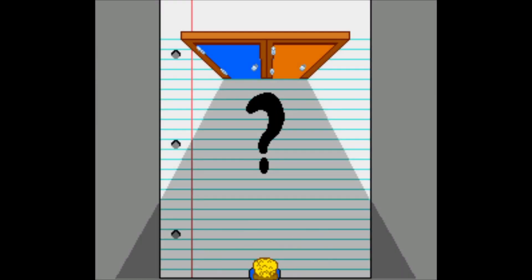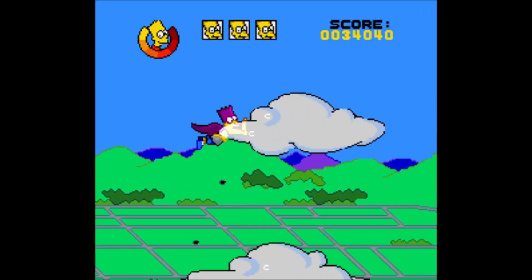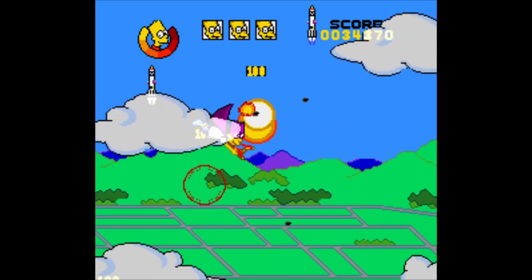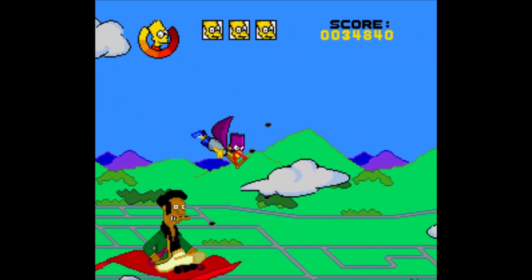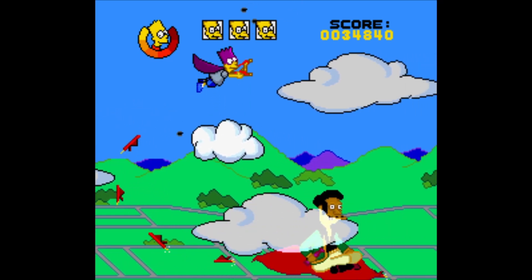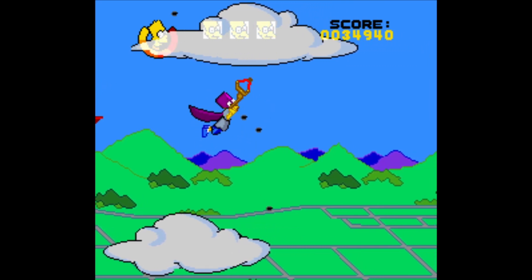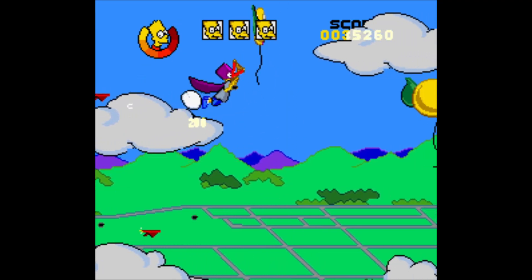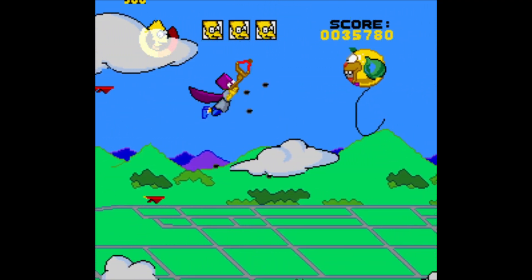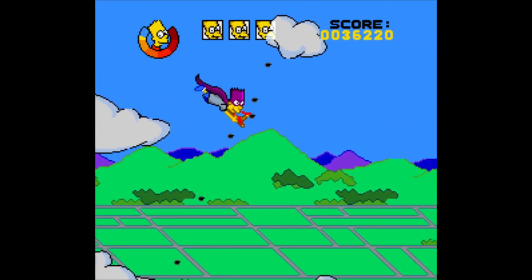We're gonna go blue door this time — saving the orange door for last. In this one we are playing as Bartman, and we're essentially just going to blast through this level. It's kind of like those old games where you're in a fighter plane just trying to stay alive. It does get a little intense towards the end but the first part is really not that bad. These Krusty balloons will sometimes give you a free life — not so lucky there.